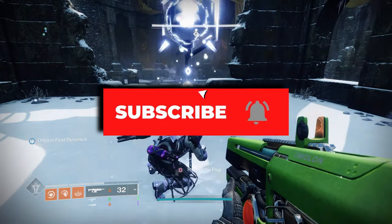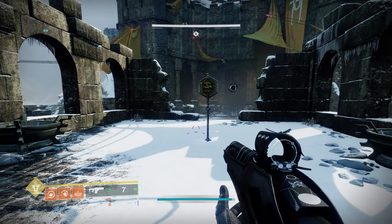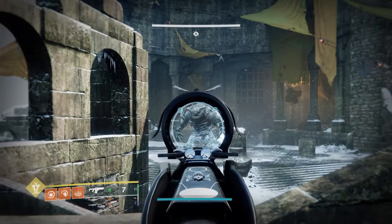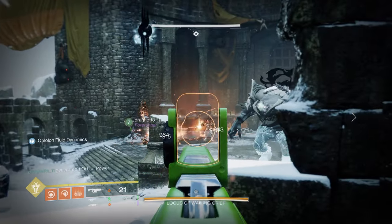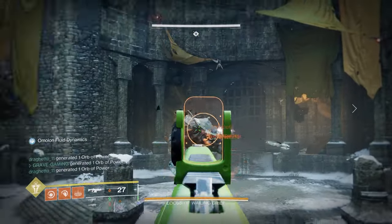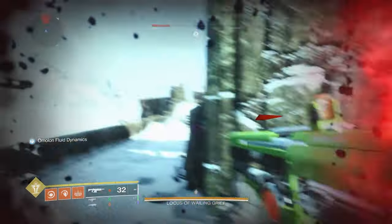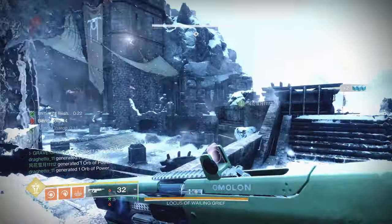First of all, the HUD update. They'll be changing how the HUD works, featuring two new locations where important information will appear. Activity information such as wipe mechanics and modifiers will be displayed at the top center of the screen just below the health bar, while things like weapon info and activity perks will be located just above your super bar. They also wanted to help colorblind players — all green buffs and red buffs now have a thick line weight on top and bottom respectively to make them easier to read.